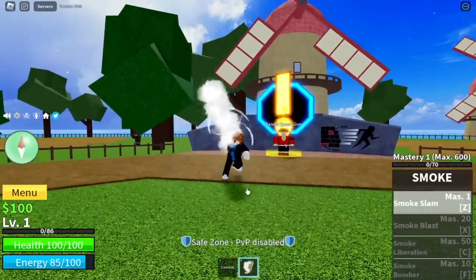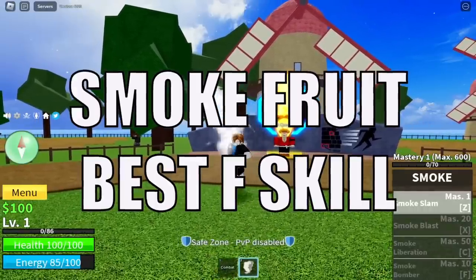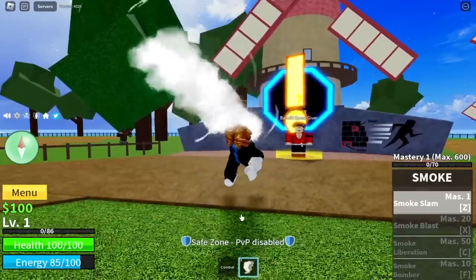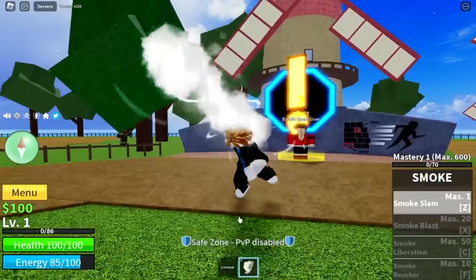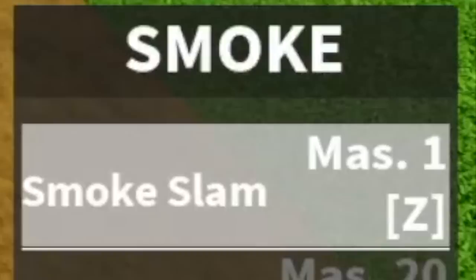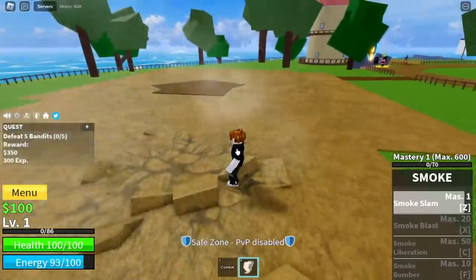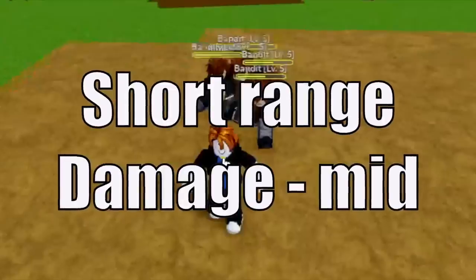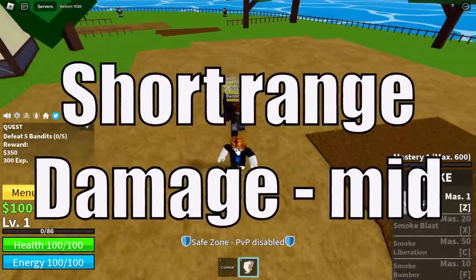I am going to start this video by saying that the Smoke Fruit has the best F skill and I will prove it to you in this video. We're gonna start with the first skill, the Smoke Slam. Here's the Smoke Slam guys. Two things that I noticed is that it has short range and the damage is not that good.